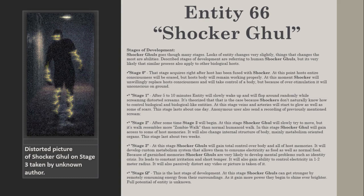Stage 0: This stage occurs right after the host has been fused with the Shocker. At this point, the host's entire consciousness will be erased, but the host's body will remain working properly. At this moment, the Shocker will unwillingly replace the host's consciousness and take control of the body, but because of overstimulation it will become unconscious and go to ground.